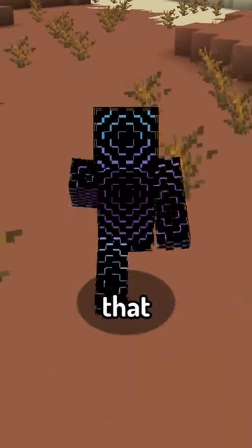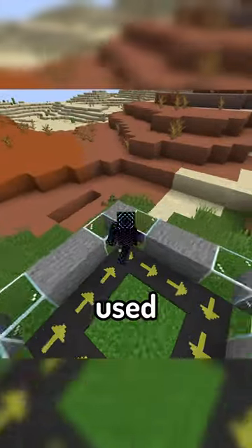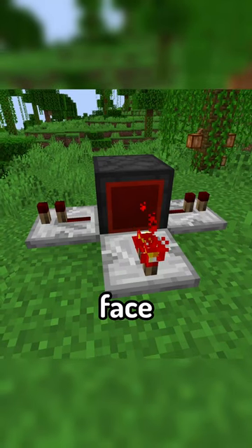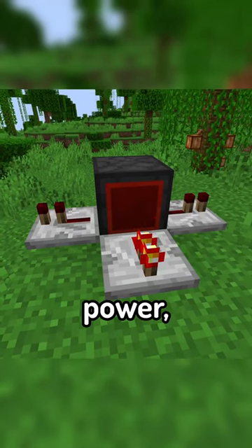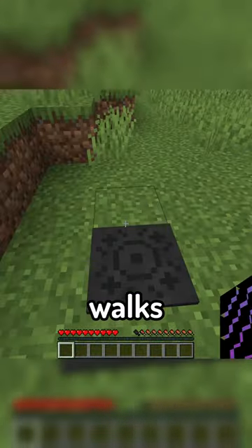Some of the new blocks that the mod adds include Vector Plates, which come in four different speeds and can be used to move mobs around, Shielded Redstone Blocks, which act like a redstone block but only one face actually produces power, and Traps, which can be used to inflict certain debuffs on whatever walks through them.